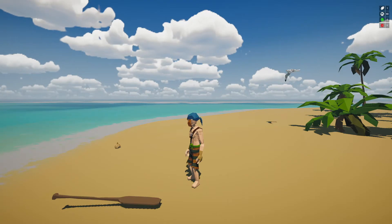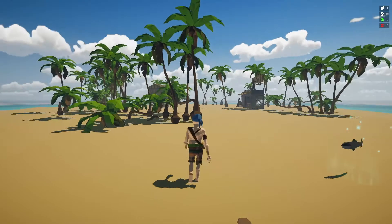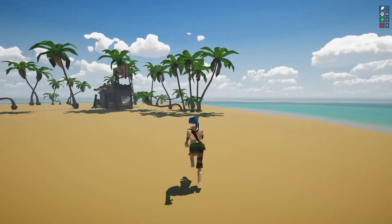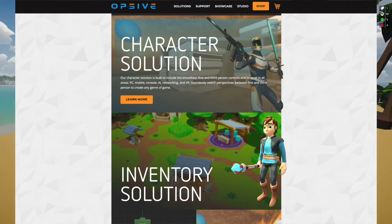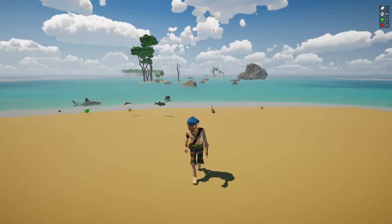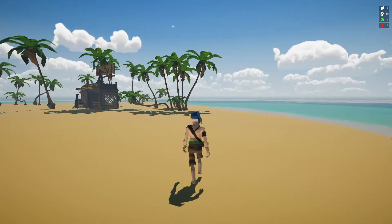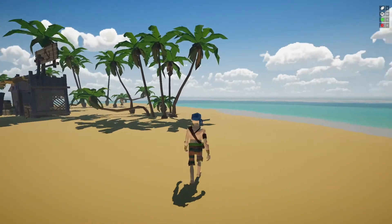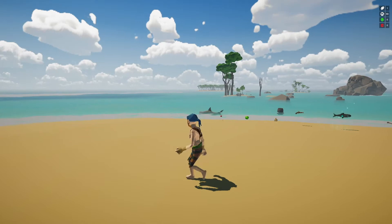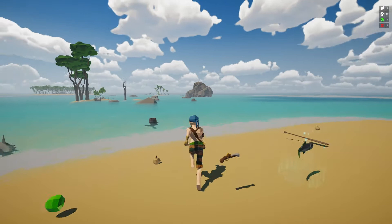This is my single-player prototype level where I'm developing all the core functionality before I extend it to the two-player version. At the core I'm using the Opsif Ultimate Character Controller, and I can really recommend it not only because of the functionality but also for the supreme support you get. This character controller comes with all the basics like running, jumping, and so on, and then I'm extending this functionality with our own abilities.